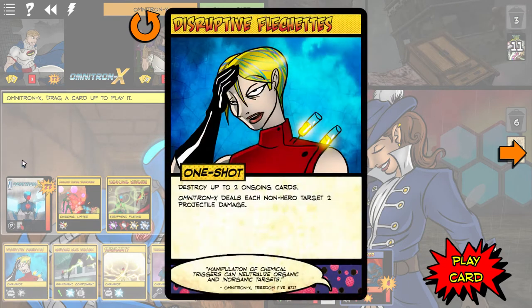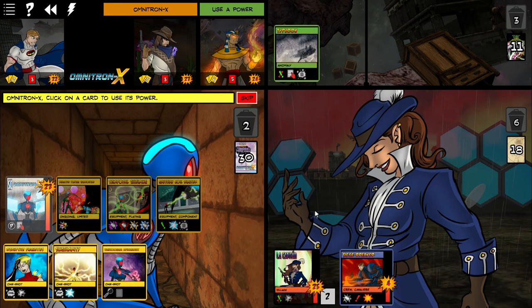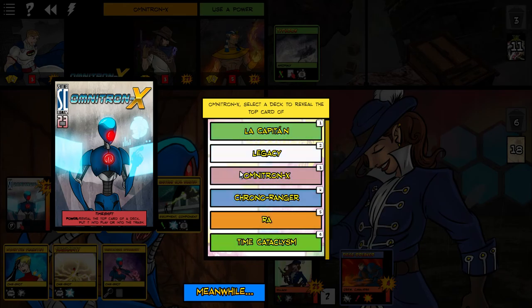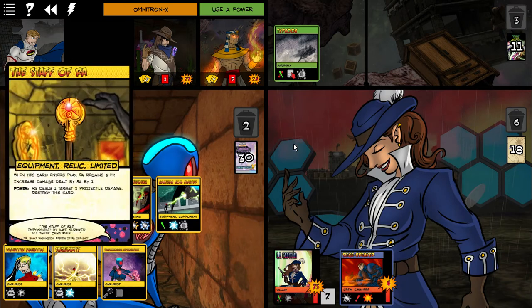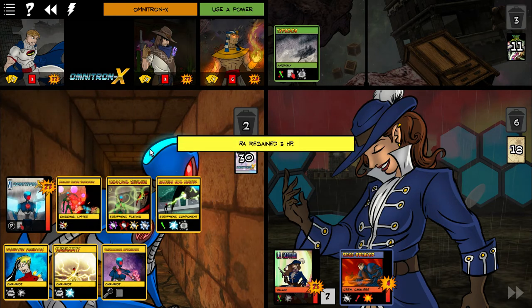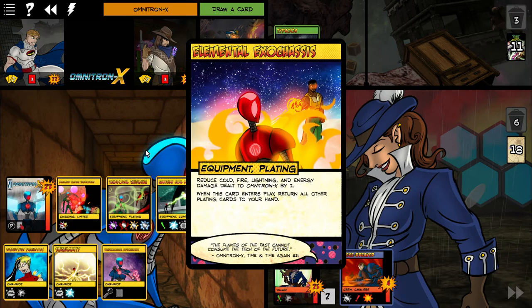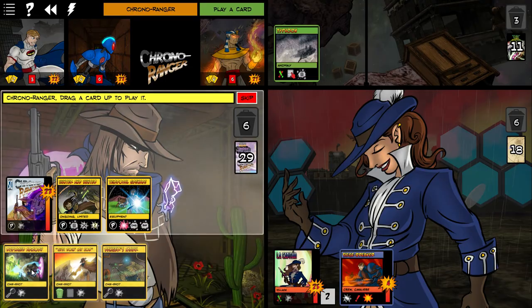Let's put this one into play — we've got to get a good flip here. Come on Ra, give us a nice juicy one! Yes, that'll do real nice. The Staff of Ra — he gains three health. Oh, we could have timed that a lot better. We knew it was going to be on the top of each deck.